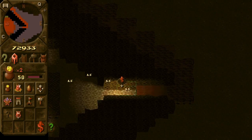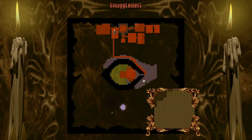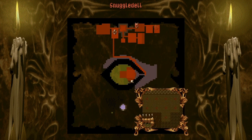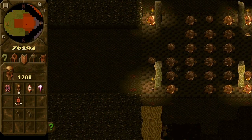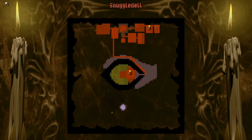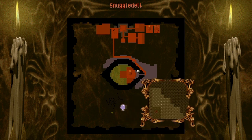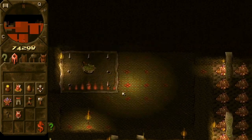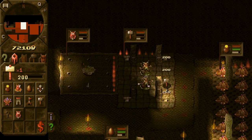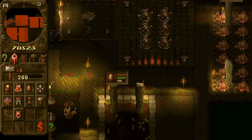We can also destroy this part of the bridge, because imps can go through water. We can also create more imps so that they dig faster and the enemy keeper has less time than we do. It is payday. We'll also probably need some doors and traps, so I will create a smallish workshop.